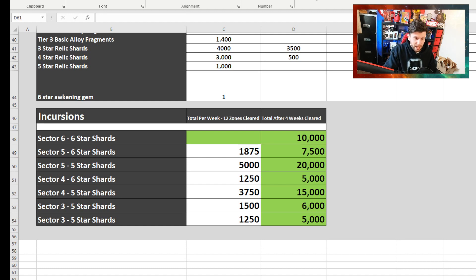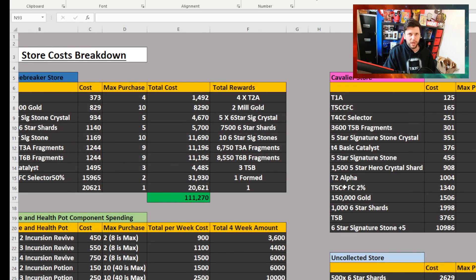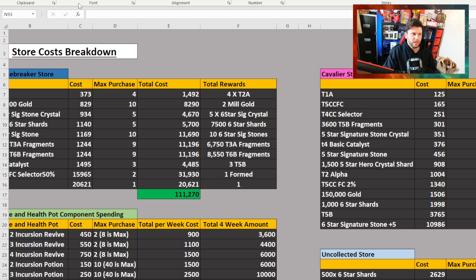I don't know if you'll make a mistake during the month. I don't know if you'll get all the components. I don't know whether you personally are going to have 150k components, 170k, 189k, or just 100k. I don't know your progression, so there are a lot of variables. At least part one of this video gives you an idea of store cost breakdowns.